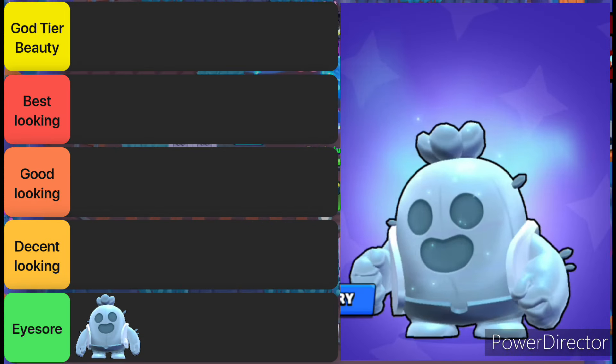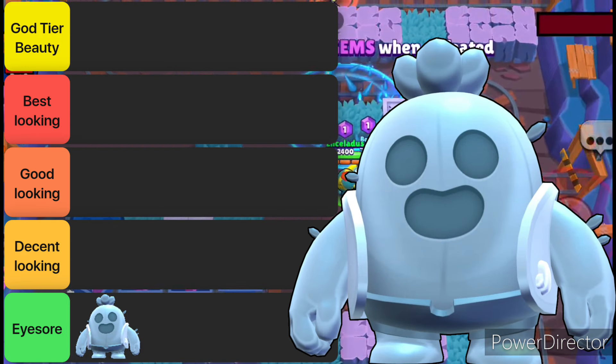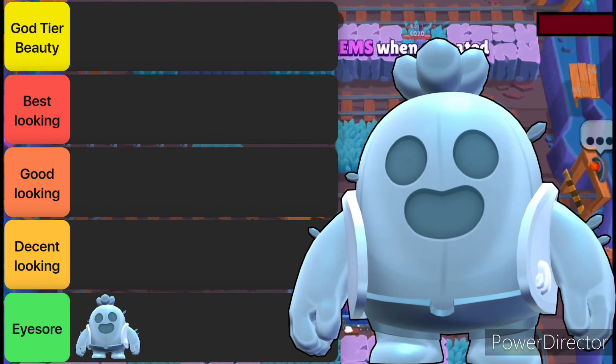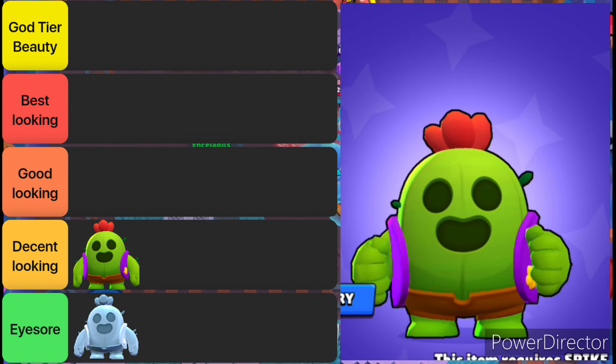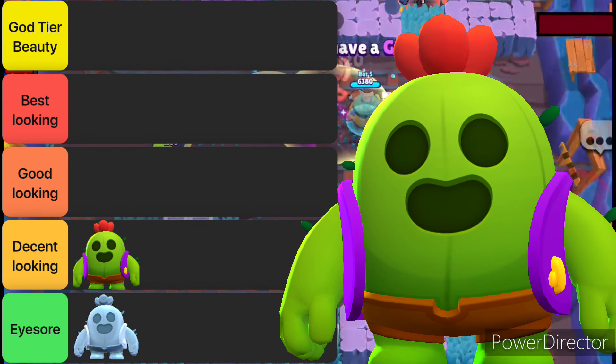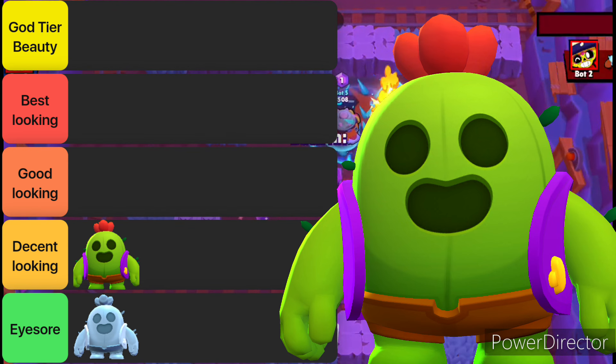At number 11, we have the True Silver Skin — the worst skin in the game, except for a few exceptional brawlers, but Cactus is not one of them. Then at number 10, we have the default Spike. This skin is exactly what you would expect: a living cactus who throws spiky balls. Nothing more, nothing less.